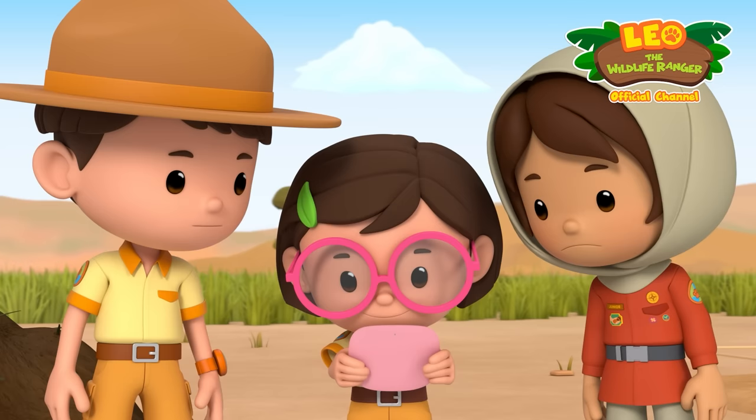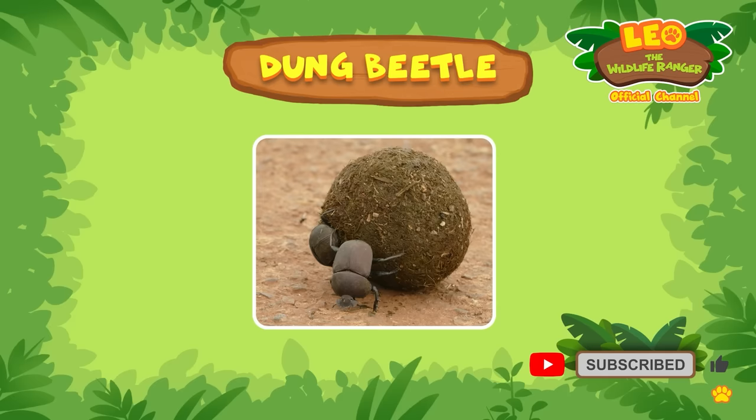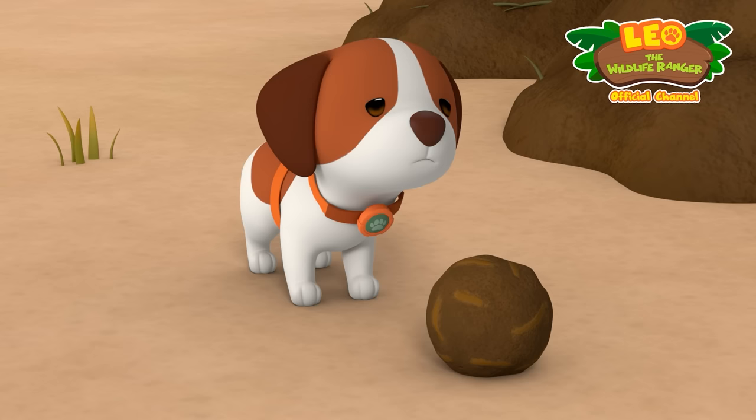Food? Yuck! Dung is important to dung beetles, but not all dung beetles make dung balls. There are three different types: rollers, tunnelers, and dwellers. Rollers roll dung into a ball, tunnelers bury their dung by digging underneath it, and dwellers live in the dung itself! So this belongs to a roller dung beetle — it probably mistook Hero's ball for its dung ball and rolled it away!